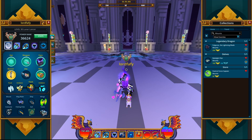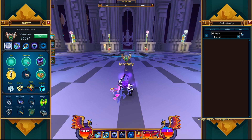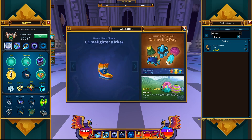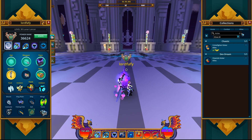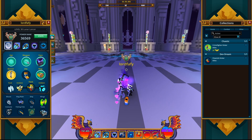Let's see what the boot looks like. Let me go to Allies and search — type in 'boot'... 'kicker'... Crime Fighter Kicker. This is it right here.